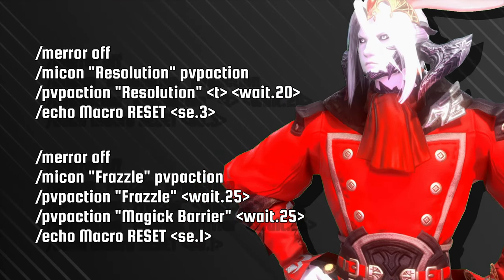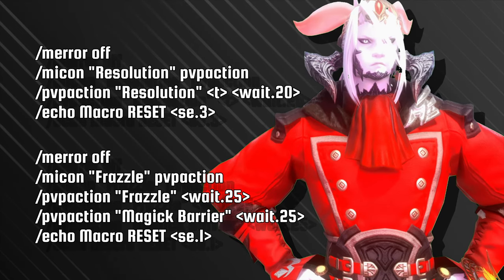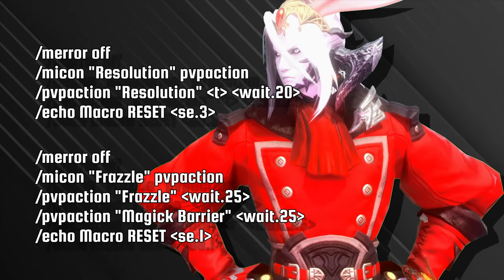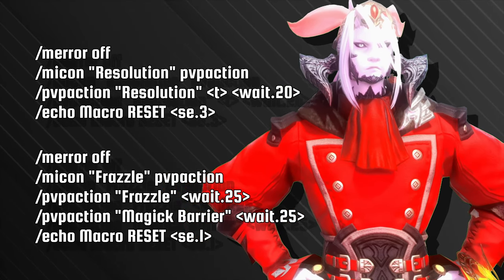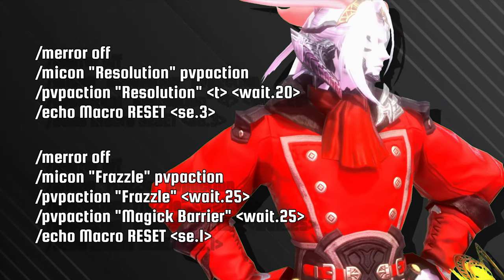Next up, the Red Mage. Firstly, we have a useful Resolution Reset macro, and a very powerful Frazzle and Magic Barrier macro. They both share the same 25-second cooldown. Depending on which stance you are in — White Shift or Black Shift — the macro will use the correct corresponding action, with an audio cue informing you of the reset.